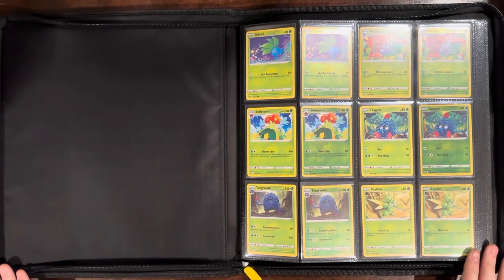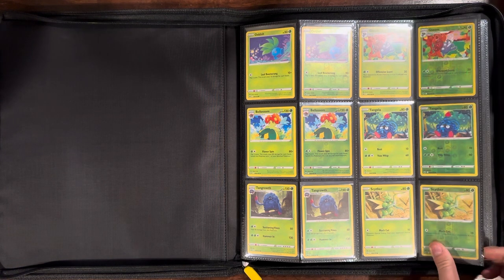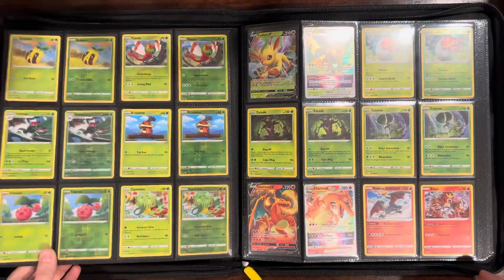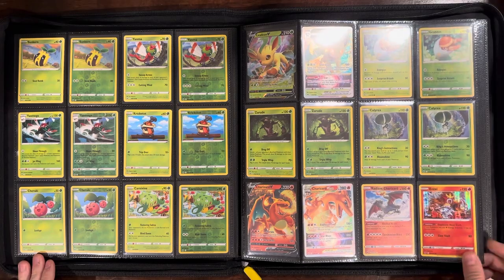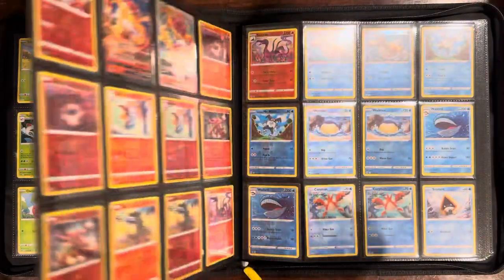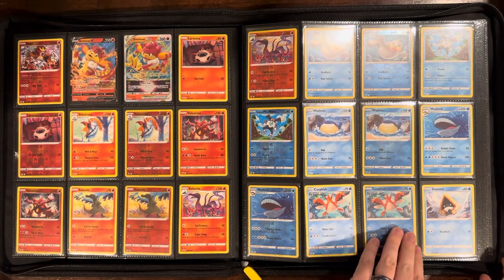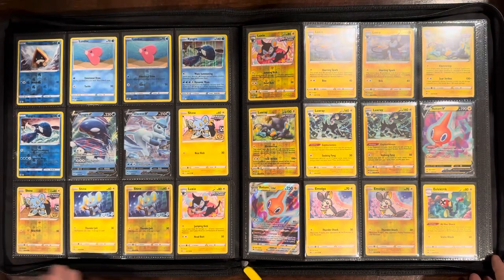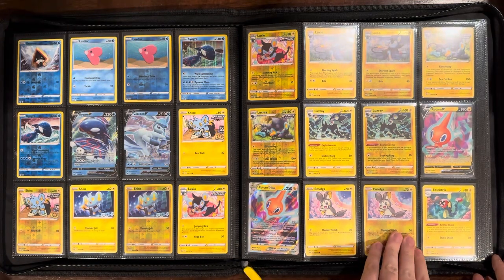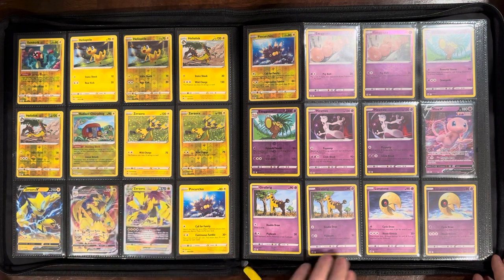I opened about 10 of the Zacian and Zamazenta boxes. As we flip through we'll talk about that, plus some ETBs and all the Galarian Bird Tins — just opened a lot of packs because it was so fun to rip. Always something in whatever product you bought, so you're never missing out — always some kind of pulls. These Zeros are really cool.